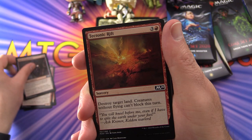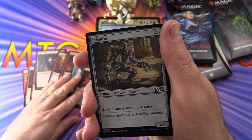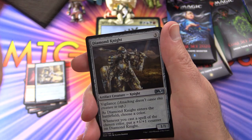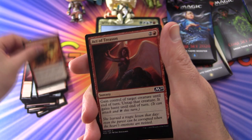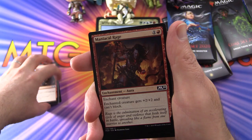Mask of Immolation, Tectonic Rift, Infuriate, Maniacal Rage, Anvil Rot, Raptor, Act of Treason again. You can get duplicates. Prismite, Cryptic Caves, Diamond Knight, Infuriate again, Reduced to Ashes, Act of Treason, another Goblin Smuggler, Mask of Immolation, Tectonic Rift, Infuriate. There are even some playsets here.